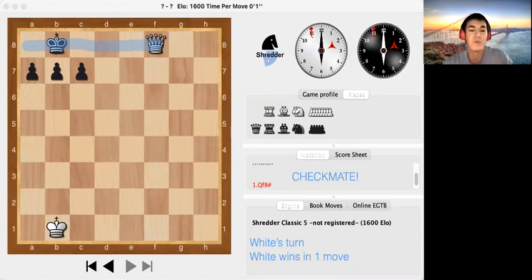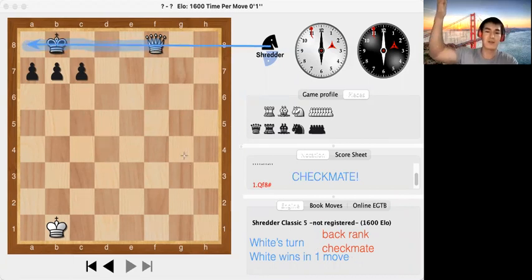This is how you win a game — you must do a checkmate. This checkmate actually has a special name: it is called a back rank checkmate. The reason it is called a back rank checkmate is because these horizontal lines are what we call ranks, and this is the back rank where the checkmate happens.